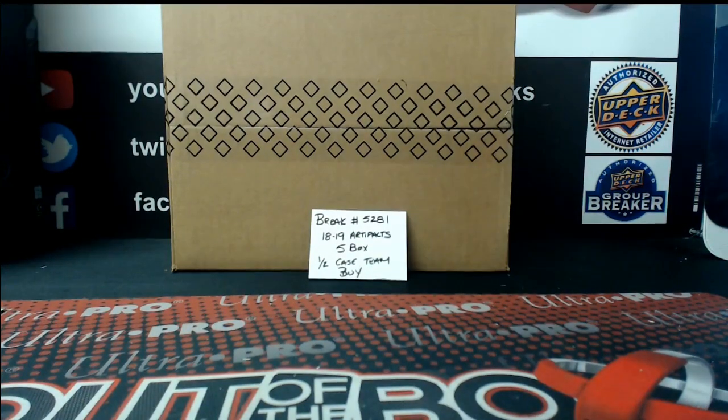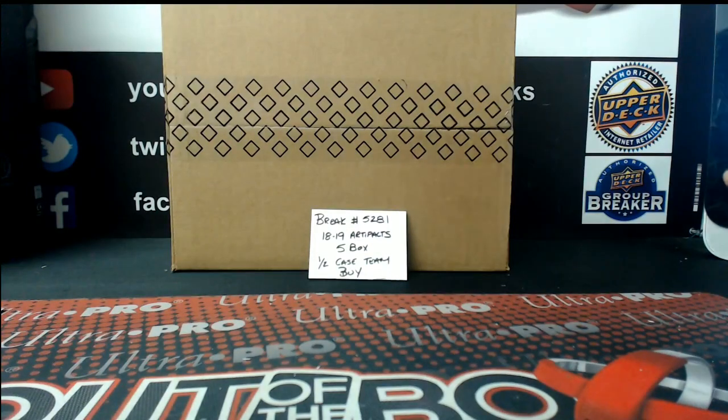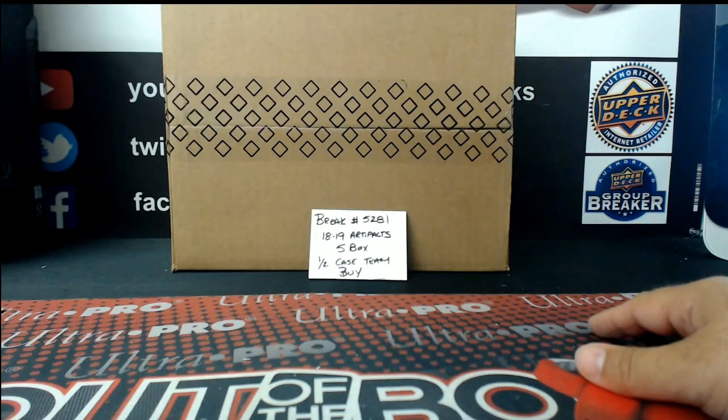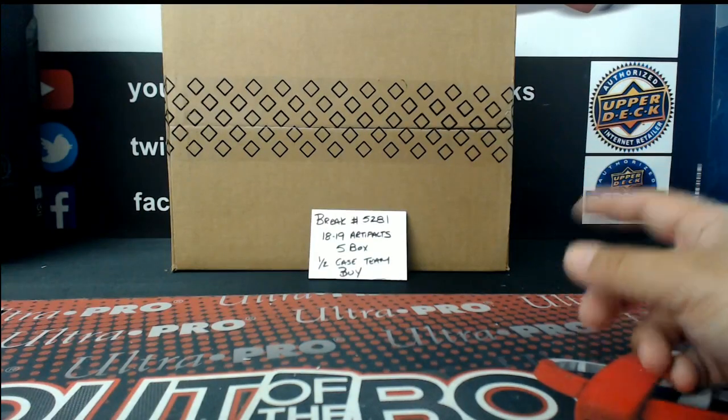Good evening once again everyone. Out of the Box Breaks, continuing our Thursday Night Break Funnel with Break 5281. It's an Artifacts 5-boxer from a fresh master case. We'll run through the team assignments, choose our inner, then choose our 5 boxes from that inner.